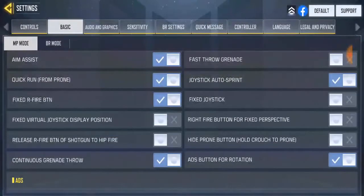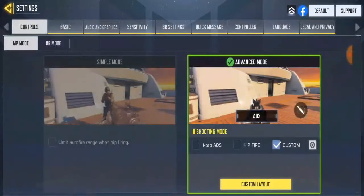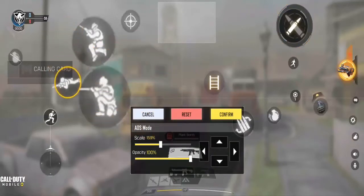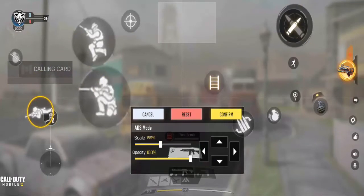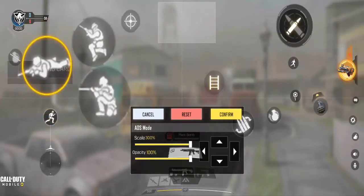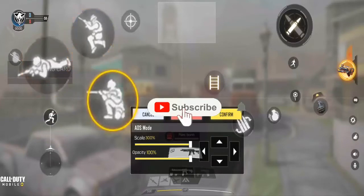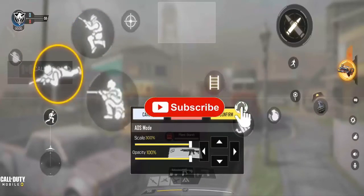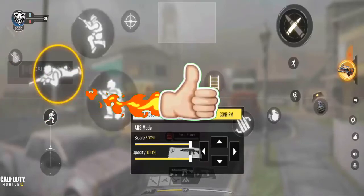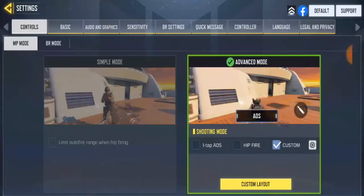If you enable that option and go back to Controls then 'Customize Layout,' notice we now have the prompt button appearing in the layout. I'm moving it around the screen — you can make it bigger too. That's the prompt button, and it's now enabled for multiplayer. Go ahead and click Confirm to save.